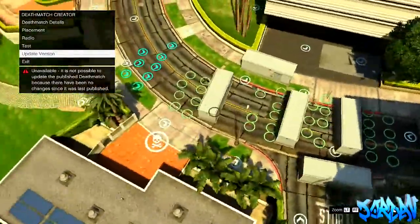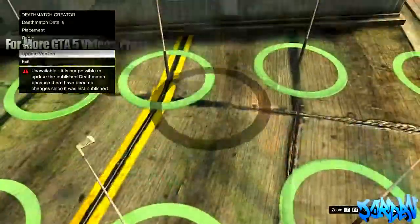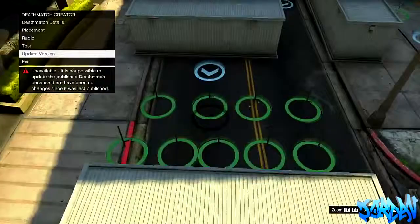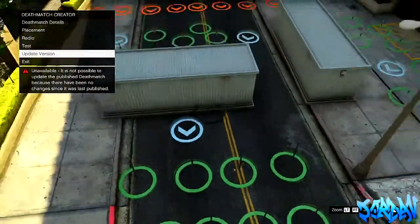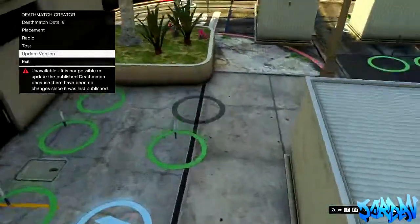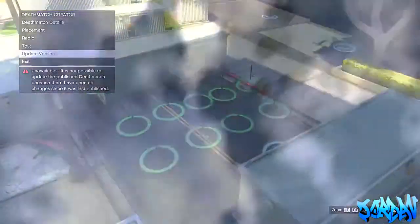So be sure to subscribe for all the best GTA 5 content. As you can see here, I've made a little map consisting of golf clubs, crowbars, and baseball bats. We've got the nightstick, the police sticks, we've got the Molotovs, and we've got the knife. You can make your own little deathmatch if you want, but I've made this so you just don't have to.